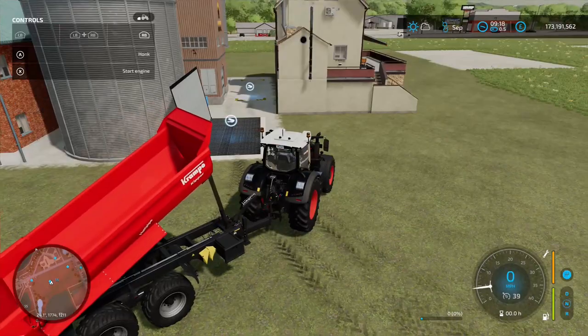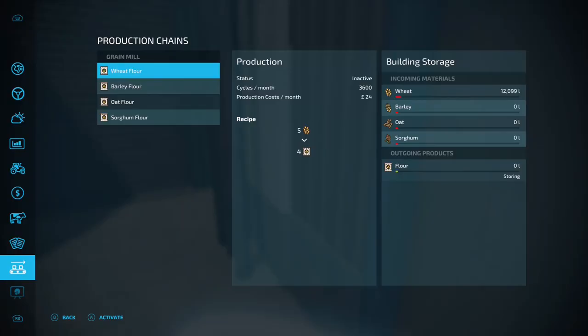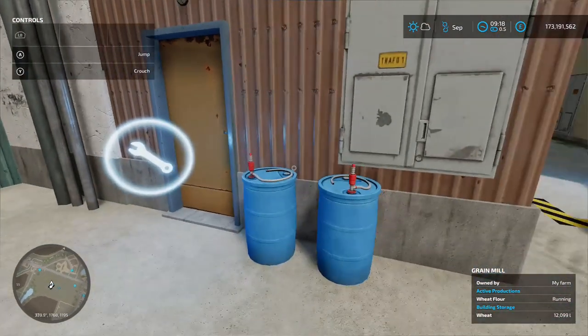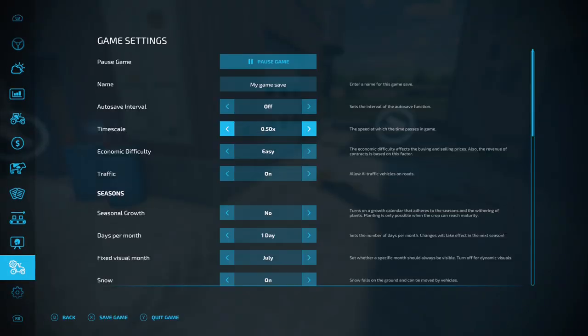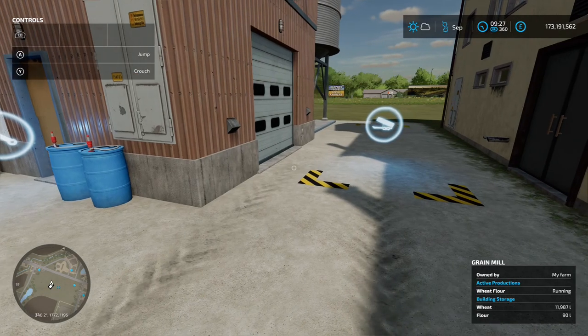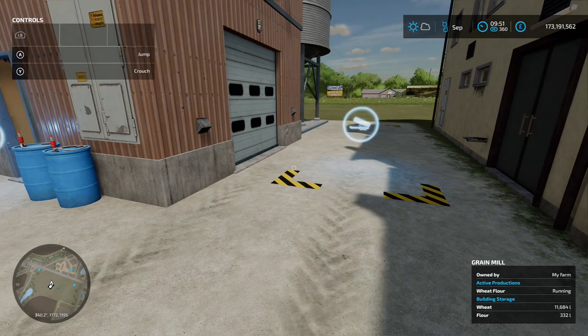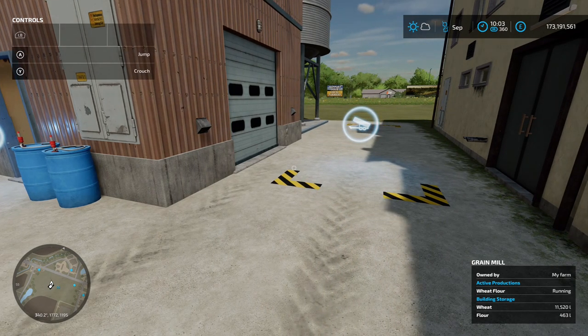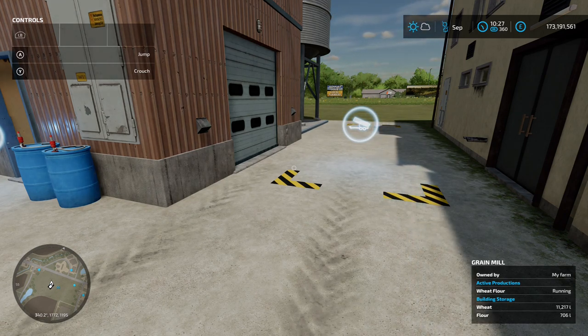Turn it off because it's a bit noisy. Go into the production chain menu and start the wheat-to-flour process off — that's now running. Then go into the menu and speed up time. A pallet will spawn when it reaches a thousand liters and then it will sell off into the sell point when the hour turns around at the top.